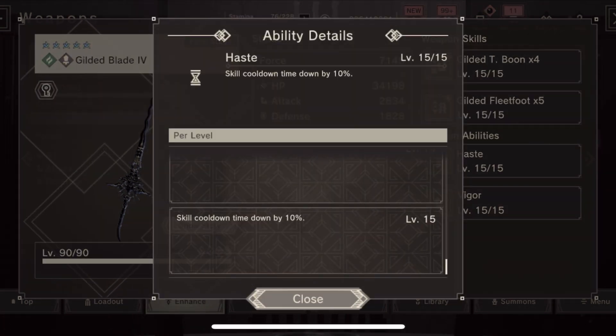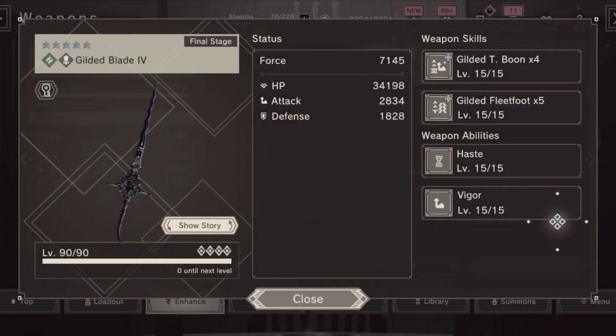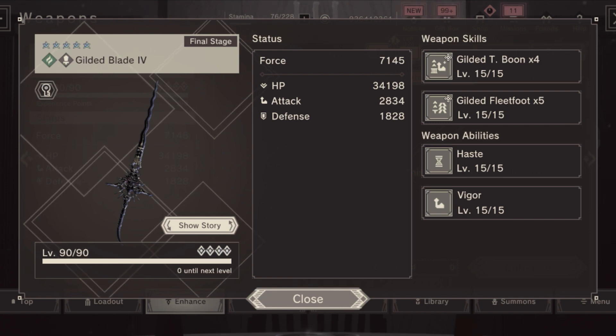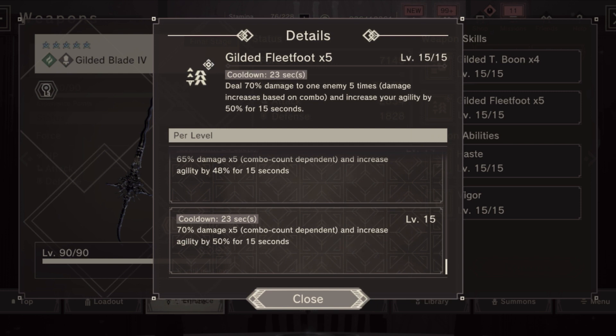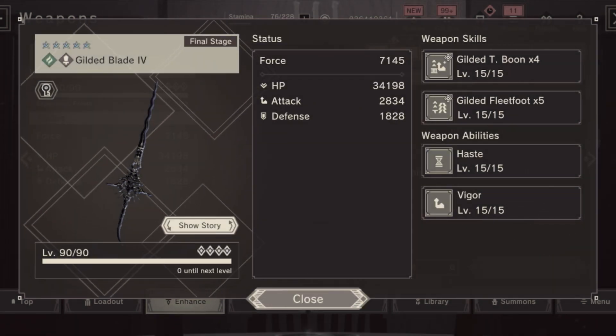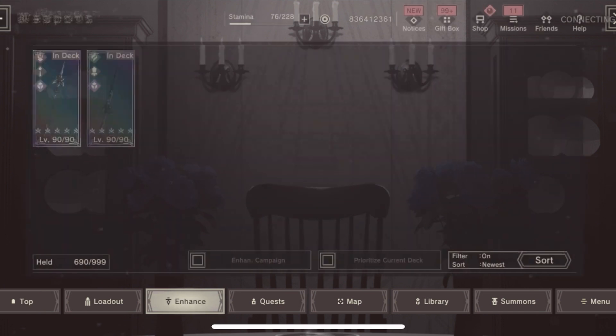The abilities are Haste, as we know it from EX weapons, and Vigor 20%, which is actually pretty nice — though it's also the third two-hand sword with Vigor on it, so nothing really new. Overall it's a decent two-hand sword. The skill is a bit unfortunate, and a little more variation would be nice, but it is what it is. It's a decent EX weapon, so welcome to the party.